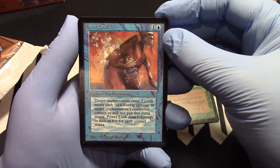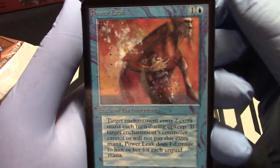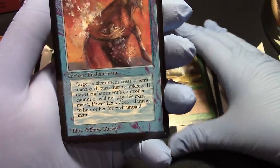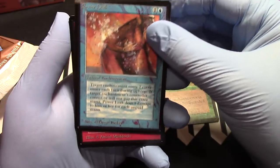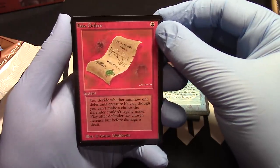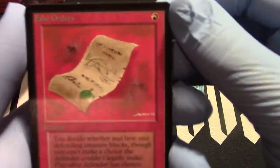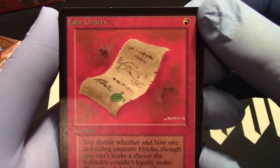Power Leak — there he is. I always like to take my time with these because you don't get very many opportunities to do this. False Orders — hey, no land yet, that's amazing actually. Craziness. Ancyt Maddox — a little close-up there for everybody.